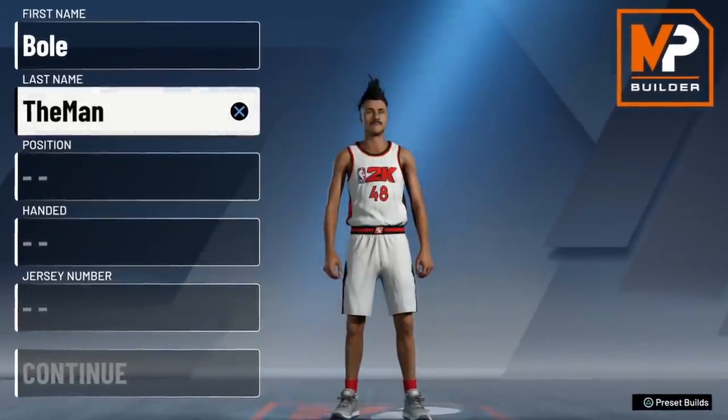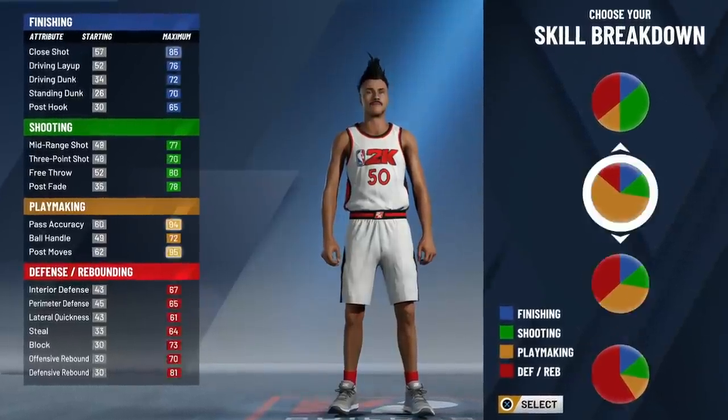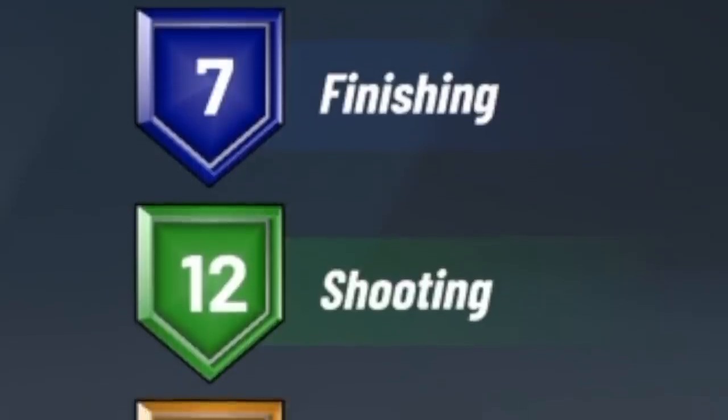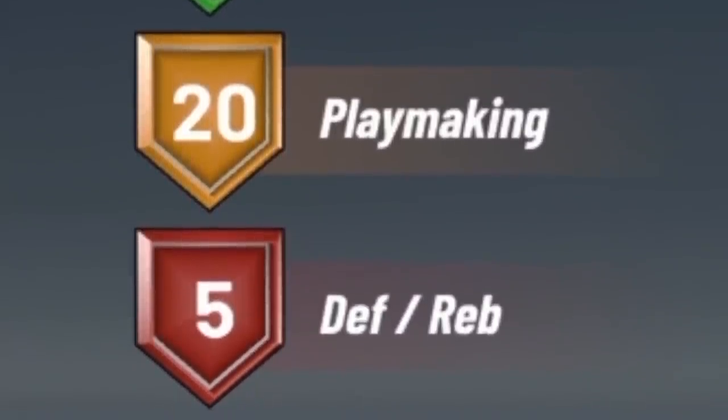We're going crazy trying to hit 700k by the end of May, so I appreciate the support. Like I said the video hit 20,000 likes, so I'm gonna show you all the build. I'm gonna show you guys how to make the build and then show you some gameplay of me going crazy. Hop into the MyPlayer builder — you're gonna want to make a power forward. I like left hand because I think left-handed players shoot better. Make the pure playmaking pie chart, and go with the fastest physical profile. This build is OP, not gonna lie.